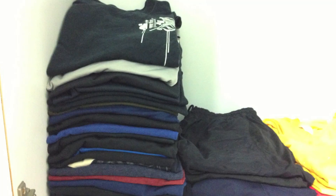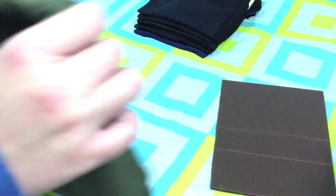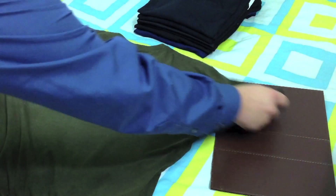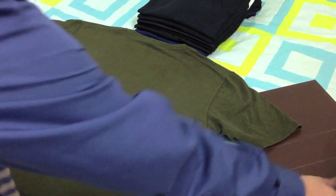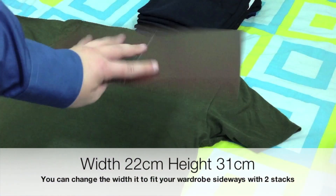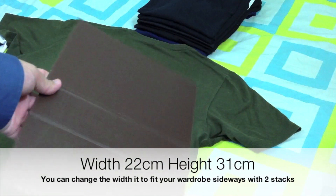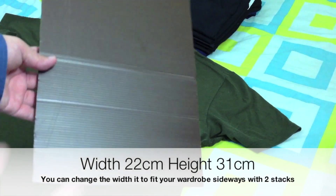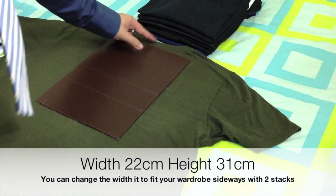First, place the shirt face down on a flat surface. Make sure it's very flat so you can straighten it up. Get a piece of board — you can recycle this from any unused board you have lying around. The measurements will be in the description below. Place it on top at the edges of the neck region at the back.